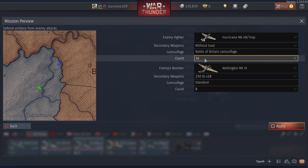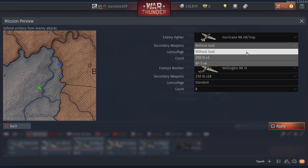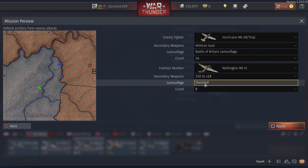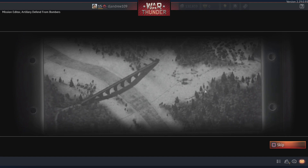I'm still playing War Thunder, but I've seen this new feature. It doesn't give you any rewards, sadly. You can make your own missions — it's really cool. We're gonna have to defend some artillery from some evil bomber boys. Also, this is a night raid, because the British think they're pretty slick.